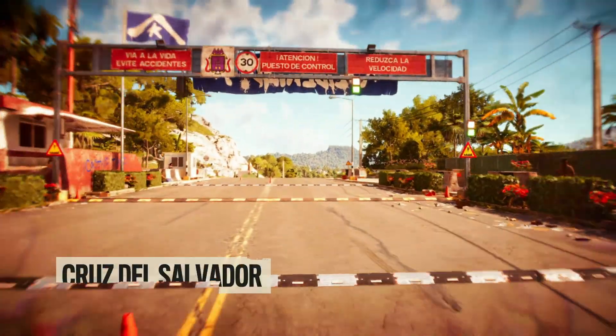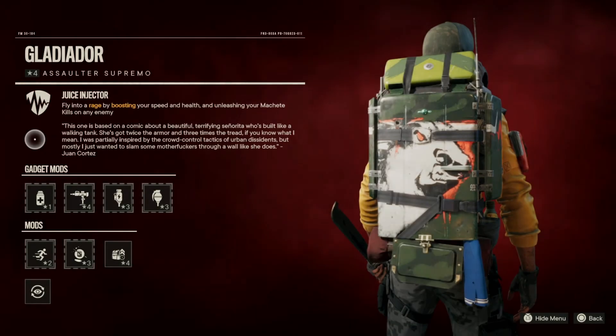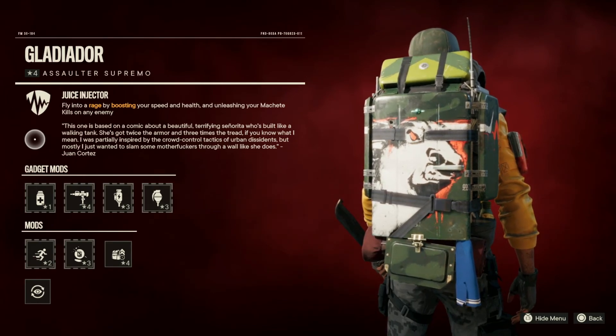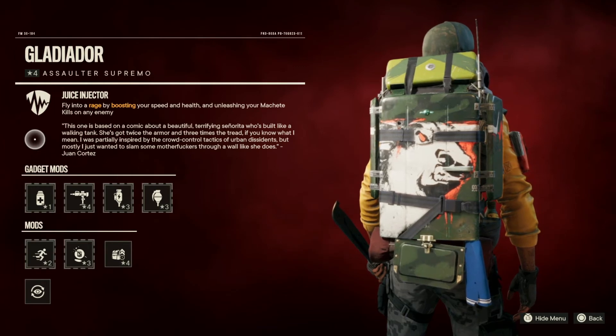So firstly with this build, let's start off with the supremo. We're using the Gladiator supremo, and this has the ability Juice Injector. It says: fly into a rage by boosting your speed and health and unleashing your machete kills on any enemy. So this is one of the things helping us increase our movement speed with this build.